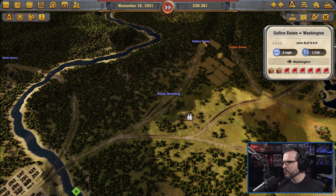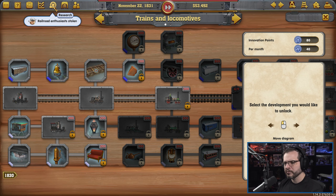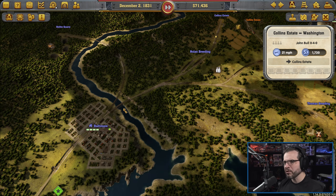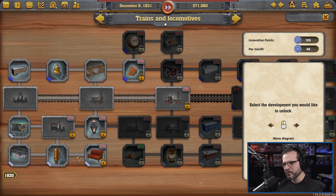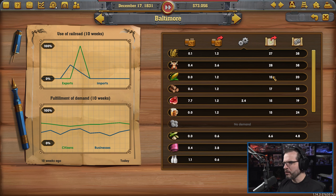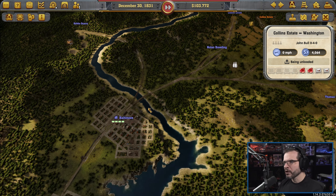I'm surprised we're getting passengers from Collins Estate. We really just need to get about $100,000. I'll be honest, I don't really like this whole spying aspect of the game. I don't mind having a competitor out there doing stuff, but the spying aspect is not something I would really enjoy. I guess we don't have to participate, but I'm sure we'd be left behind a little bit. We are delivering grain to Baltimore, but my guess is that eventually it's just going to be full of grain. We actually produce more than we demand at the moment, which is good.